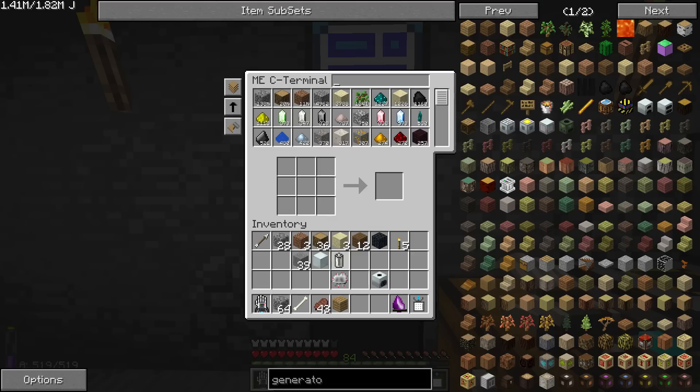We also need to make a furnace to stick in here. You can see we have a ridiculous excess of cobblestone — over 138,000. And the new mining program that I'm using is going to help with that a little bit.